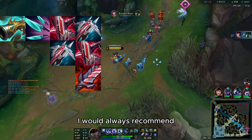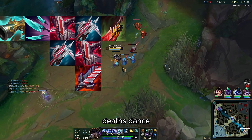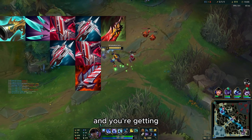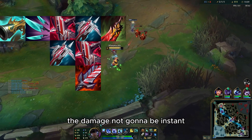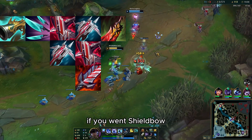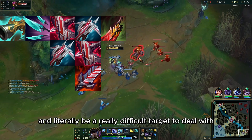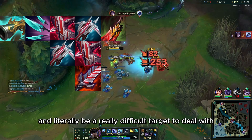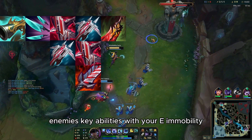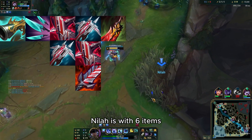With Bloodthirster it's going to be really hard to take you down. For the last item I would always recommend going defensive — the best defensive item is Death's Dance. It keeps you alive way longer: you're getting armor and the damage you take burns over time instead of being instant, giving you time to lifesteal back up with Shieldbow and Bloodthirster. At that point you can even look for 1v5s.